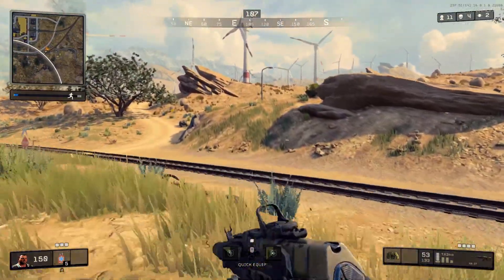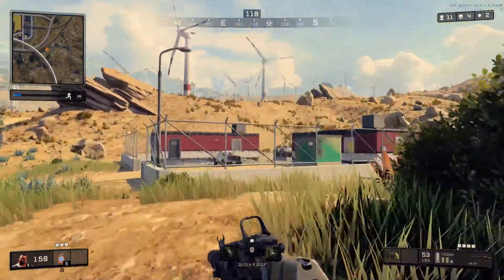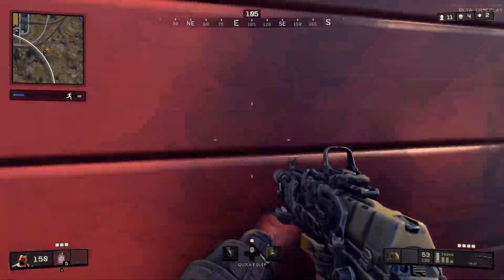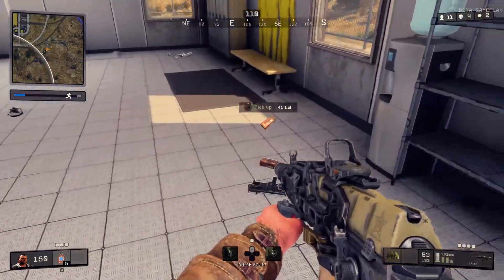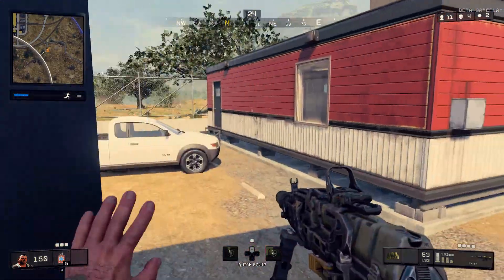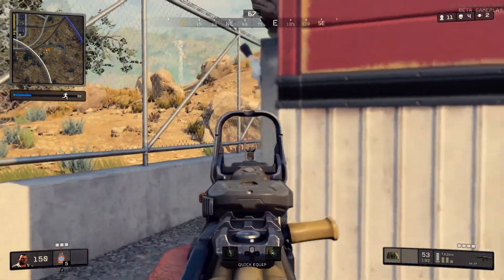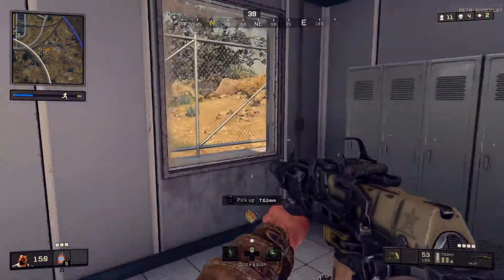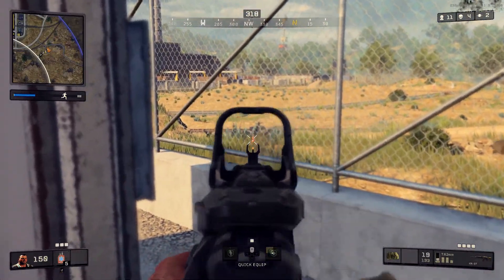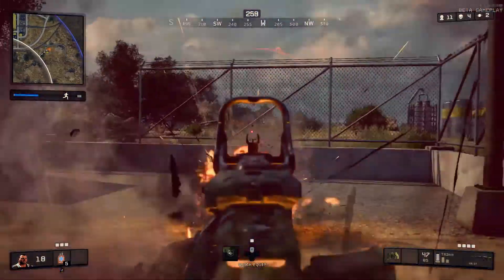The next thing is something new for Call of Duty that we've never had before — bullet drop. They made it fantastic. It makes it really hard to kill somebody if you're not used to it, and it adds skill to making long-range kills. It's not that easy to kill somebody at long range because of bullet drop, and I think they handled it perfectly.